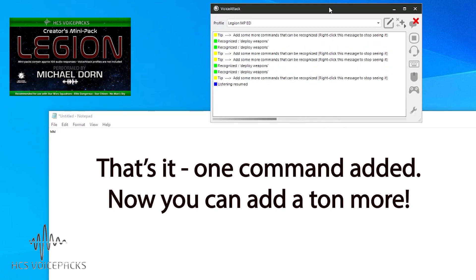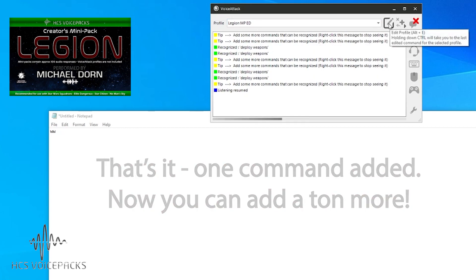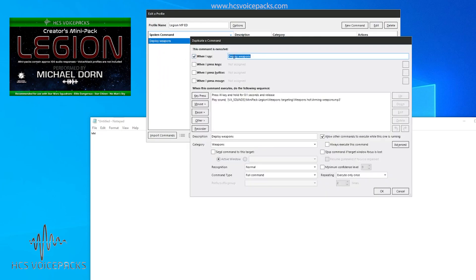We can check that it's pressing a key as well. So that's functioning as it should. Now you can add a whole bunch of these commands. What we'll do with this particular command is click the edit button — we want something for 'retract weapons,' which because it's a toggle is the same key. So right-click on that command and duplicate it. We need to change what we're saying to 'retract' and change the description to 'retract' as well.